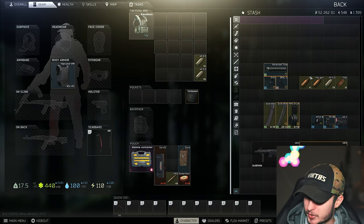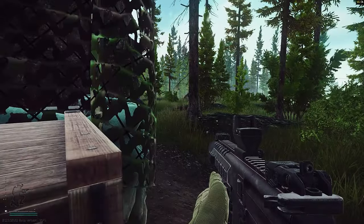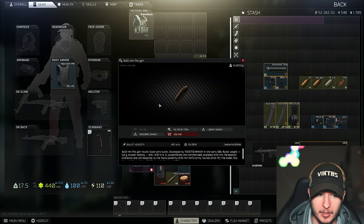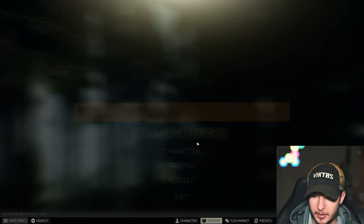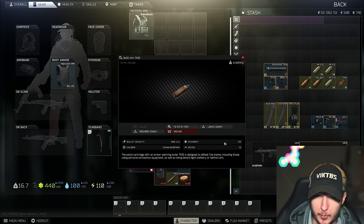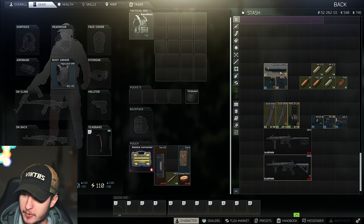For ammunition — same as all SMGs with 9mm — GT and PST are really personal preference. GT gives you minus 6 recoil and a visual aid that can help with aiming. PST gives a little more penetration. My go-to is AP63: a little expensive but you can buy it from Peacekeeper for 5 dollars, though it's often sold out. Also great are 7N31 rounds, though they add a little more recoil. Both 7N31 and AP63 are great for the MPX.